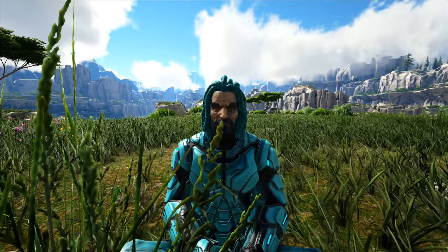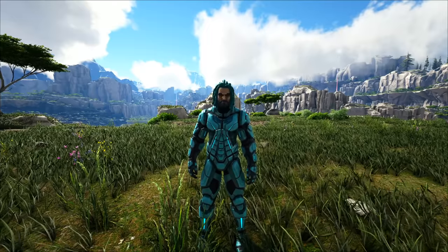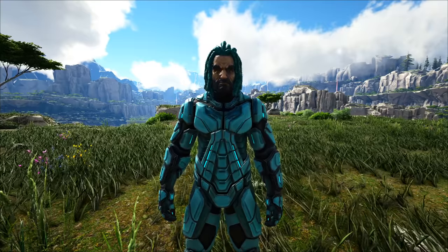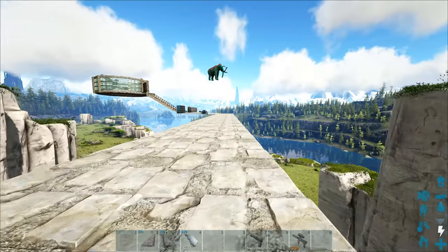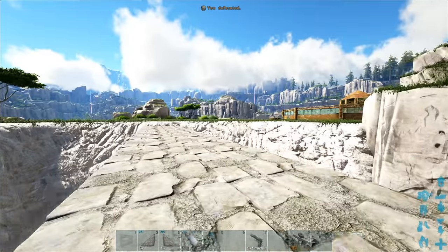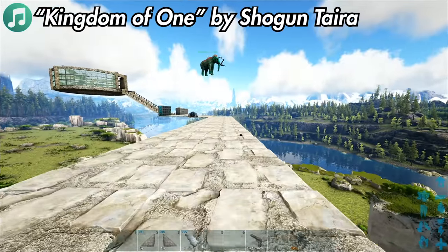Today we're doing a mostly building episode. We're now in the tech tier and I want to make a fully tech base over here on Valkyro, because I'm not extremely happy about my current castle. I went ahead and ripped it all down. There were a lot of nice things about it but I wasn't feeling the side towers, the bottom part, or the overall vibe.